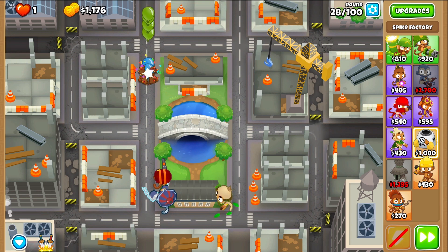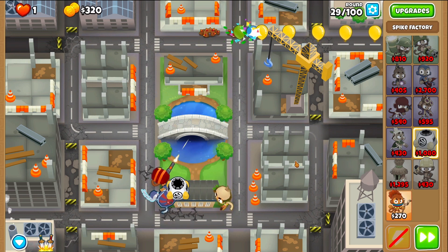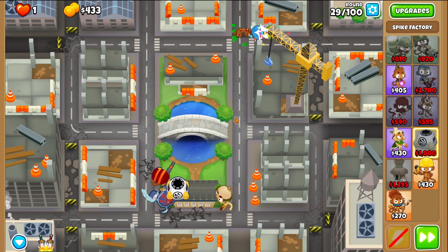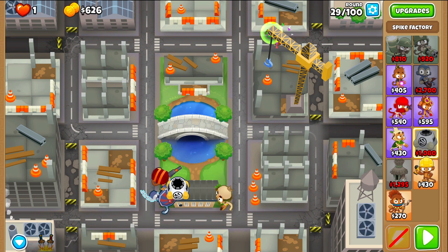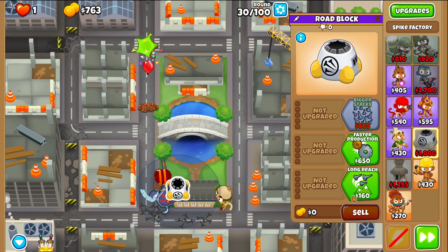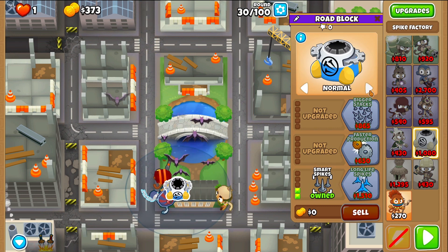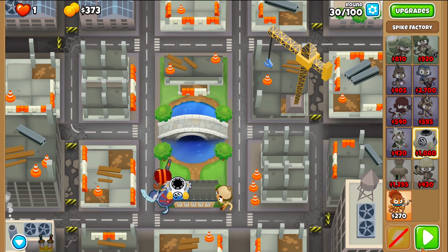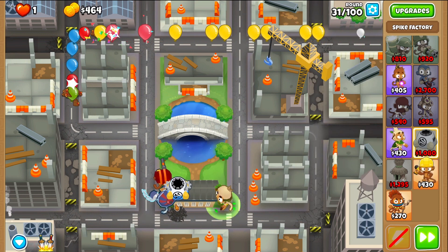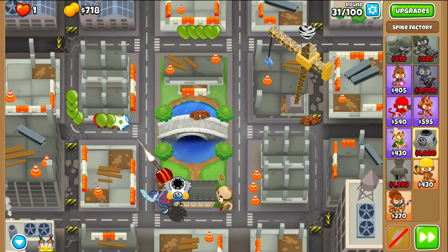Round 28, we'll take a spike factory, place it right next to Sauda here. Because now we're going to prepare for round 40. On round 30, we'll go to the spike factory and give it Long Reach, Smart Spikes, and then set it to close. Now it'll all pile up here and that covers both tracks, so you don't really have to worry too much.